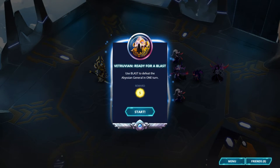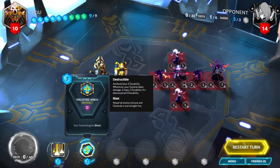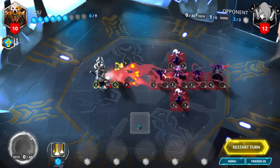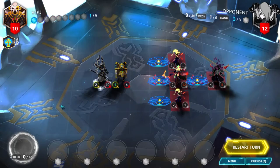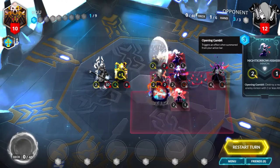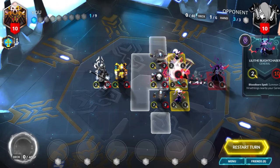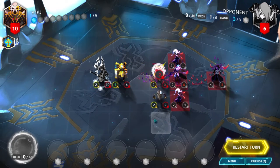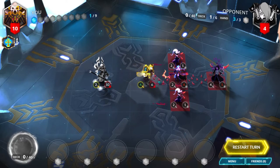Vitruvian, Ready for a Blast. Use blast to defeat the Abyssian general in one turn. Start by playing Wildfire Ankh on your general and deal blast damage to the middle row. Then play Star's Fury and use each of the Dervishes spawned to deal 2 damage to the enemy general. Finally, move up 2 spaces with your Portal Guardian and finish off the general.